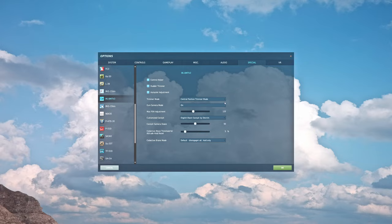Trimmer mode — I've done an entire video on trim already. Typically you've got default or central position trimmer mode. Default is nice because you never lose cyclic authority, but it'll make your helicopter wobble when you trim. Central position trimmer mode won't give you that wobble, but you do lose cyclic authority until you bring your cyclic back to center. It's a trade-off either way.